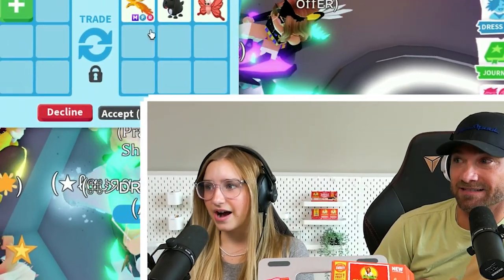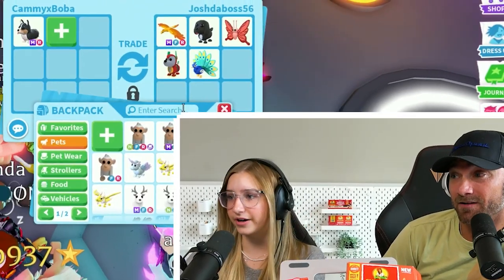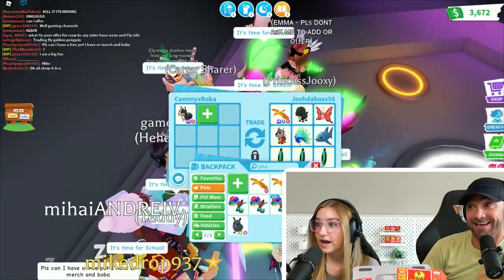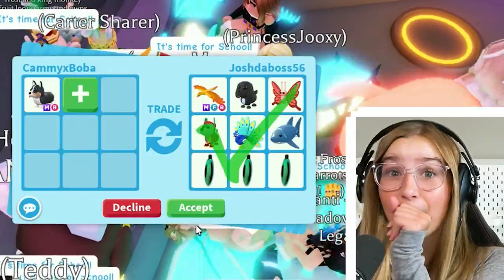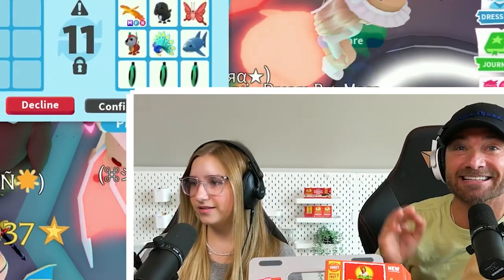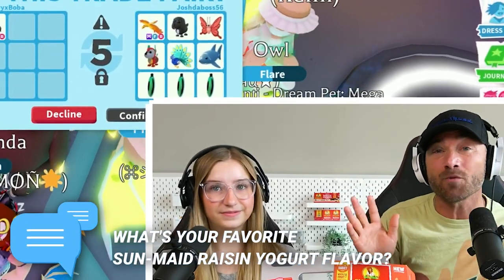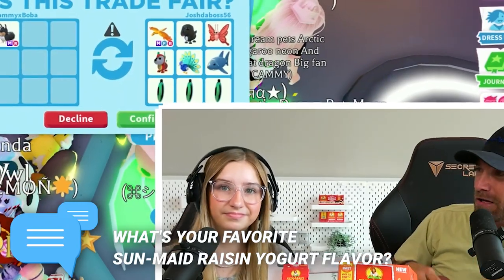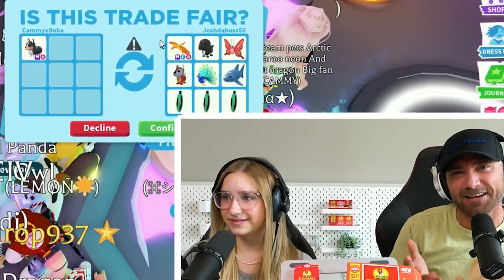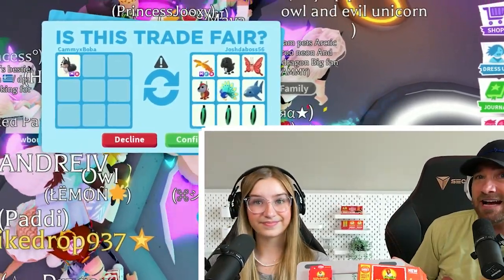Whoa, that's our best offer by far! Those are the coolest megas — they're legit. Plus a shark and a bunch of other legendaries. I don't even have a neon one! Oh my god, that's good — I accept! I just want to see if they're being for real. What's your favorite Sun-Maid raisin yogurt flavor? There's so many — vanilla, chocolate, PB&J. I like vanilla. PB&J I've never had — I think I'm gonna have to try that. There's also peanut butter.